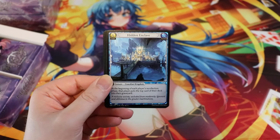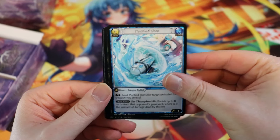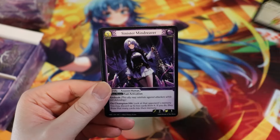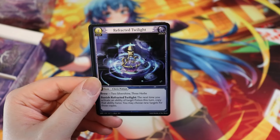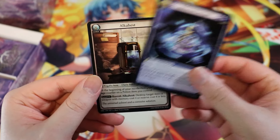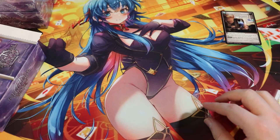Tristan, first pack, let's go! Hidden Enclave, Spring Leaf, Sinister Mind Reaver — that's uncommon. We have Refracted Twilight, uncommon, and then we have a rare Alkahest. Put the rares over here.